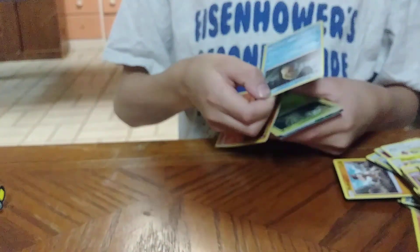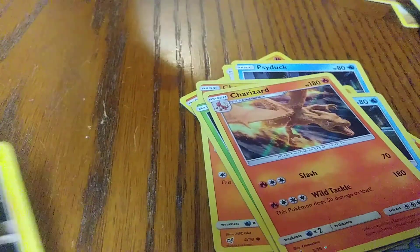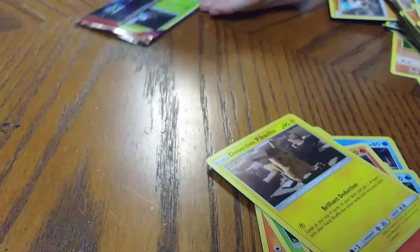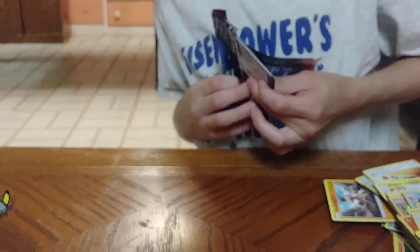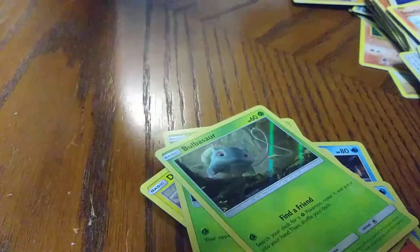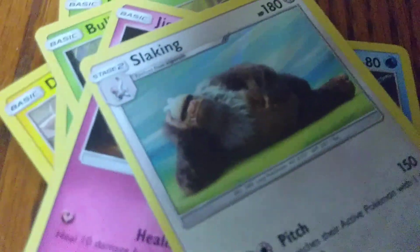We have Psyduck, Charmander, Bulbasaur, and Charizard again — I think we just got that one. We also had the Detective Pikachu card. This is our second to last pack. We have a Marnie, a Bulbasaur, Jigglypuff, and a Slakoth.